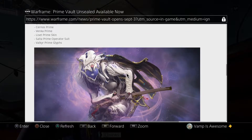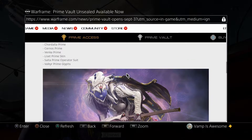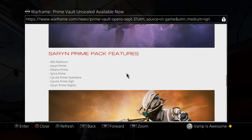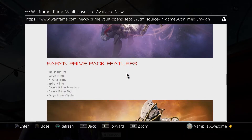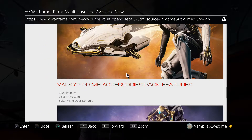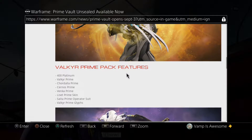So consider this like a small version of a prime access, but not really because it's an unvaulting — those are totally different. So if you want to do the Seren Prime pack, you will get all her accessories she came with, her weapon, and platinum. The same with the Valkyr pack — you'll get the platinum, Valkyr, and the weapons and accessories she came with.